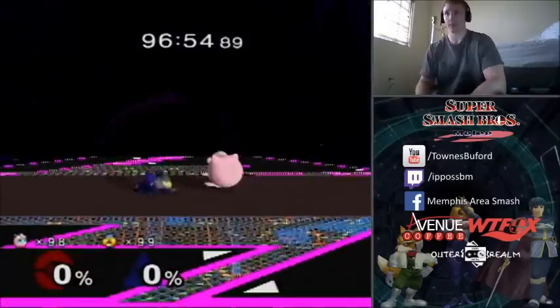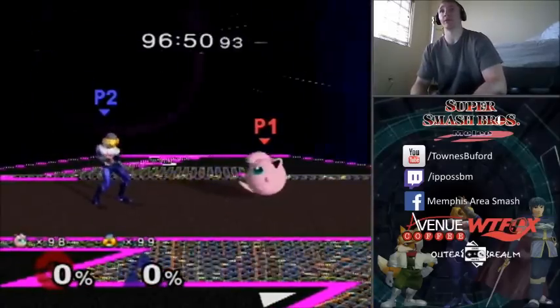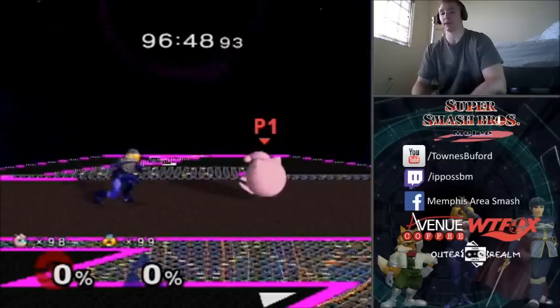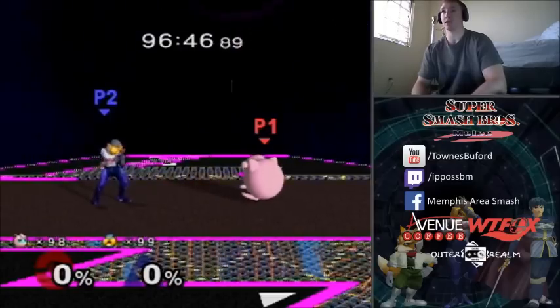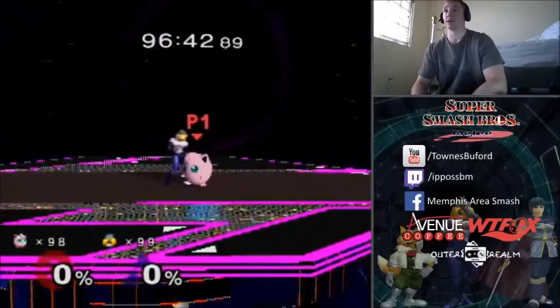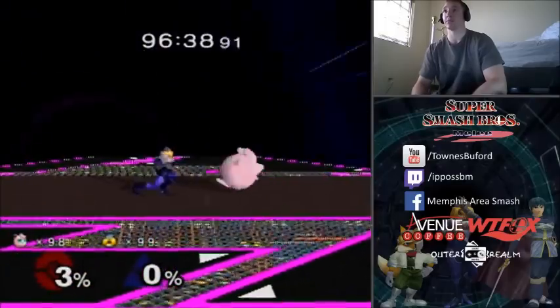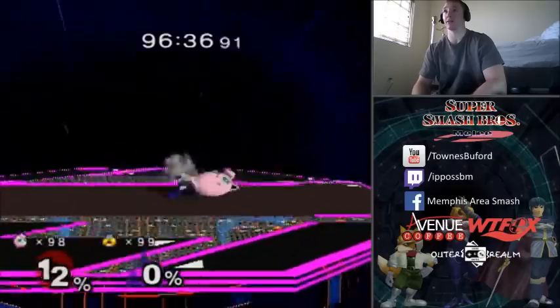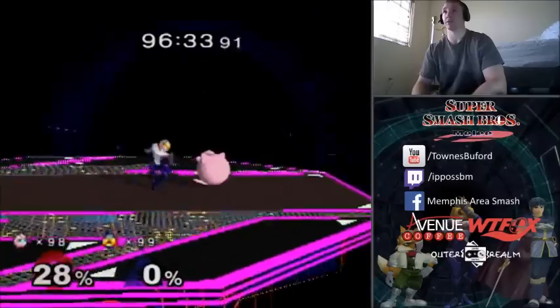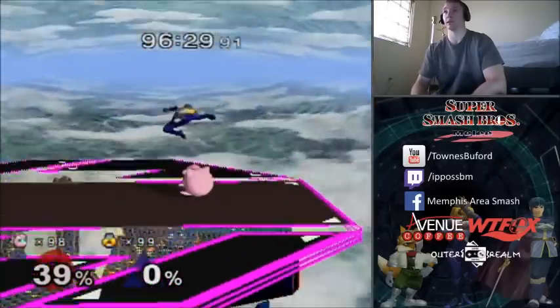So that is nair out of shield. To test yourself to see if you're doing this correctly, you need to be using Jigglypuff — at least at some point try it with Jigglypuff. Use a taller character at first or you're just gonna get too frustrated. If you do it too late, you're gonna not hit Jigglypuff and you'll land on them. If you do it too early, you're gonna get that grab. So make sure you do it fast on the way up — like that.